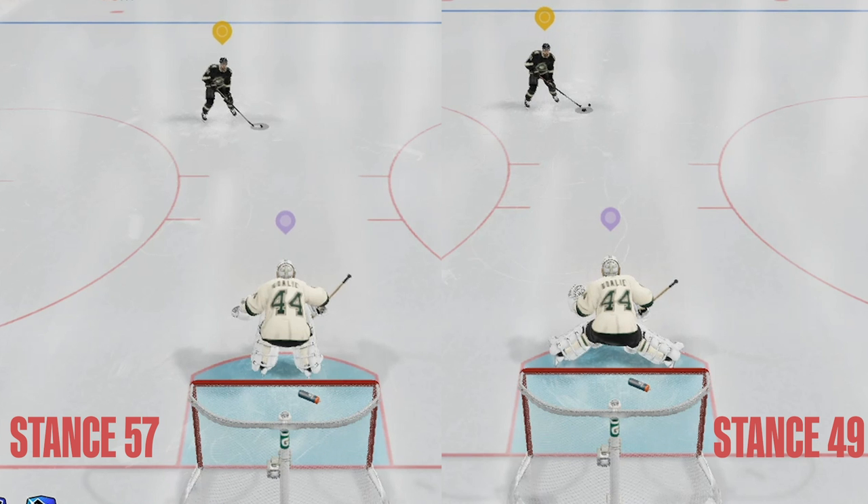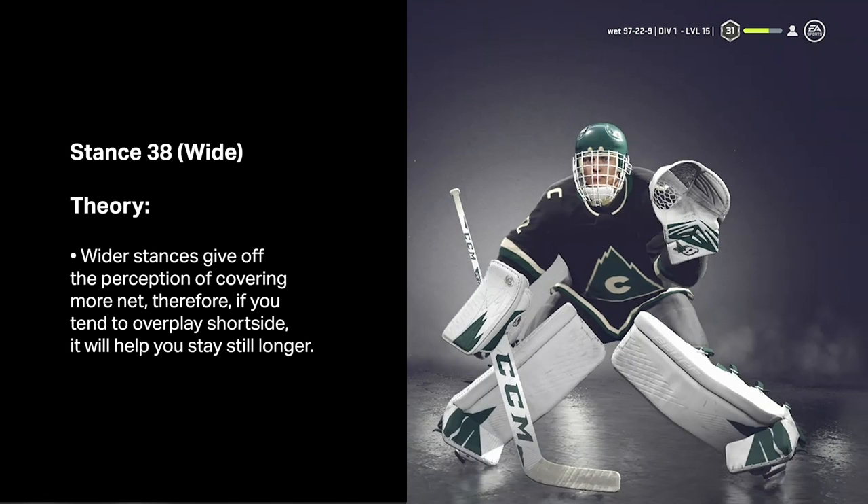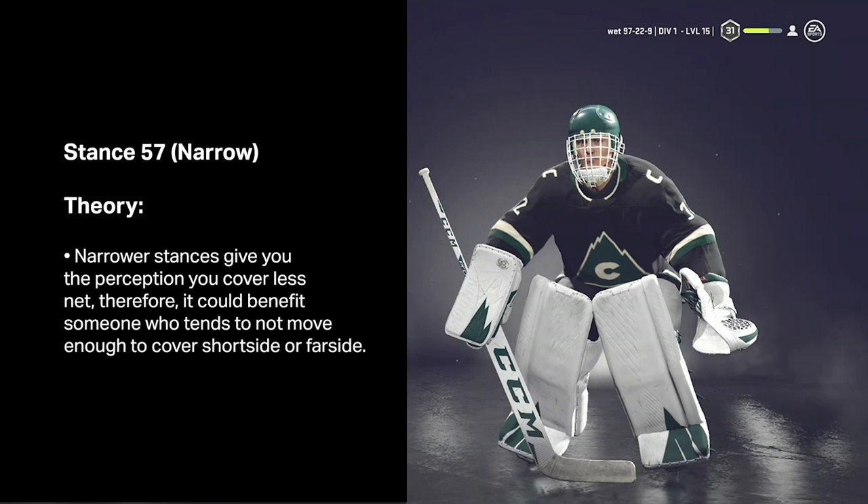Let's talk about the other part that might impact gameplay a little bit — not the save animations, but your perception of positioning. When we check our positioning we're relying on visuals, so a wide stance makes it look like you're covering more net than you actually are, and a narrow stance makes it look like you're covering less. That's why a lot of people use Stance 17, a really balanced stance — Henrik Lundqvist — and I suggest starting there if you have trouble with positioning. Personally I tend to overplay short side, so I like a wider base because it makes me look more in position than I am. If you underplay your positioning, a narrower stance might help you move more because it looks like you're out of position.